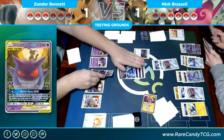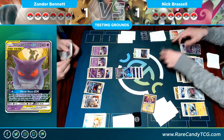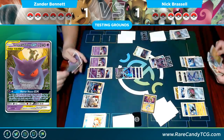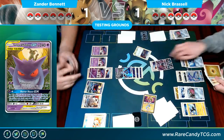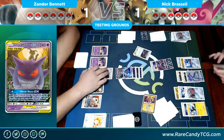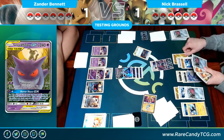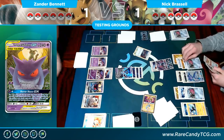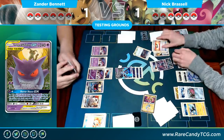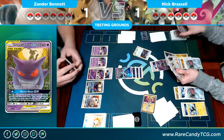Retreating to Dawn Wings Necrozma — using Dark Flash to take the knockout. There's a Lightning energy and a Honedge going down, and then a Sprint — one, two, three, four.